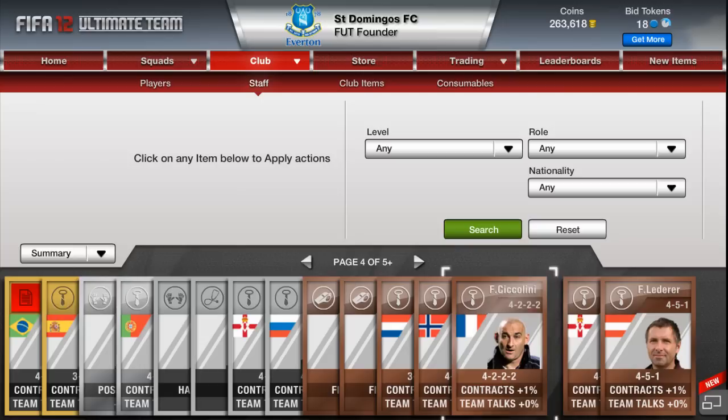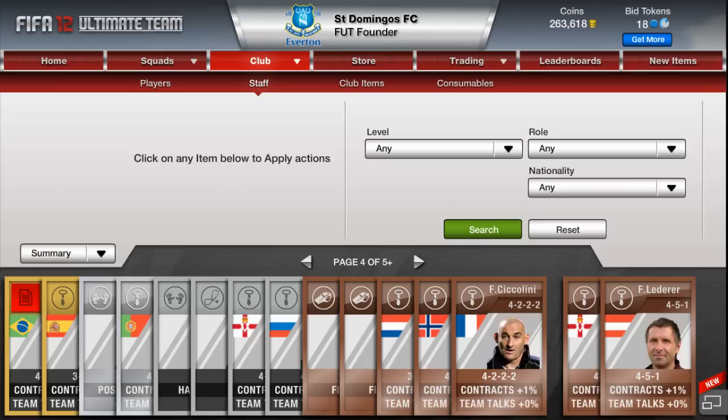So now you know how to get the most contracts for your coins. If you noticed the coins in the background and thought that's a bit much from 20k — this is actually my main account. I started the other account to trade along with you. I do have about 600,000 at the moment on this one, but it's tied up in a few deals I bought last night. I really don't know what to do with it, so if you've got any suggestions please leave them in the comments. I could make a fun series out of it with you guys.